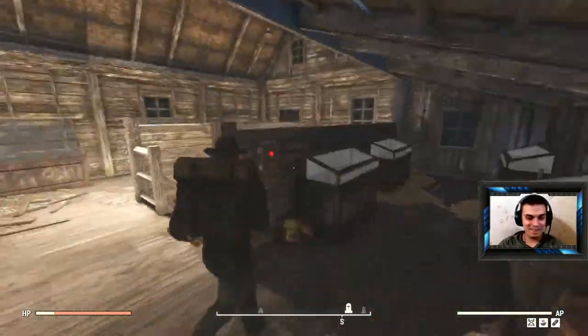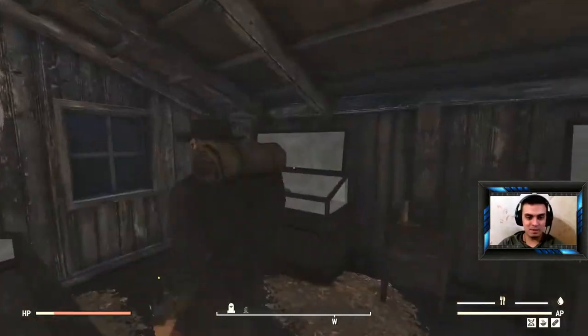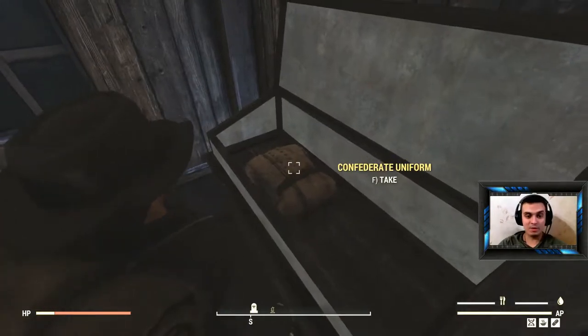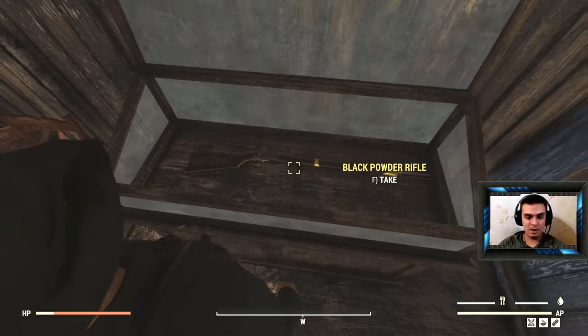And over here we've got a knife, Confederate uniform again, pistol, and black powder rifle.